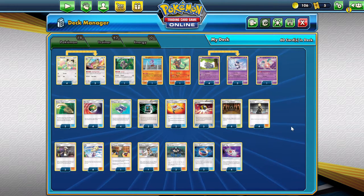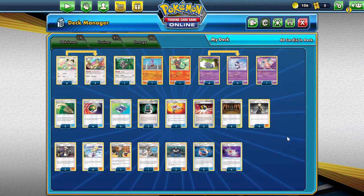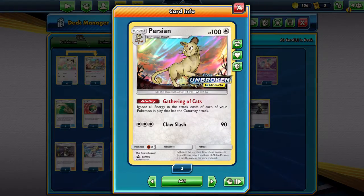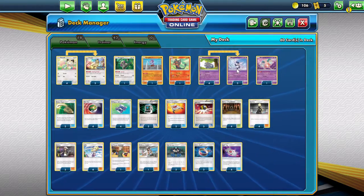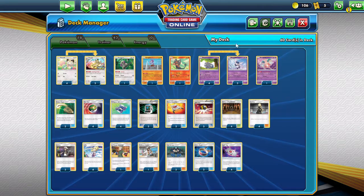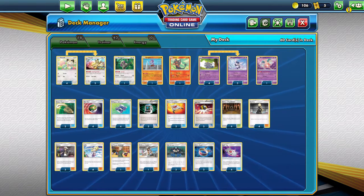So the main focus of the deck is using Persian to give all your Pokemon with the Catidae attack free attacks. And the best Catidae attacker is actually Esper.